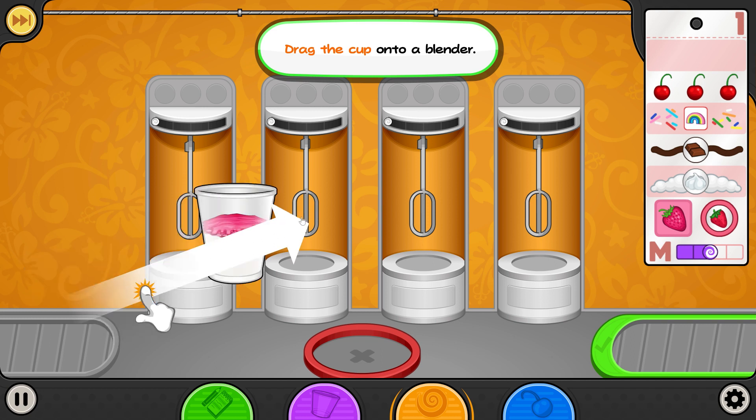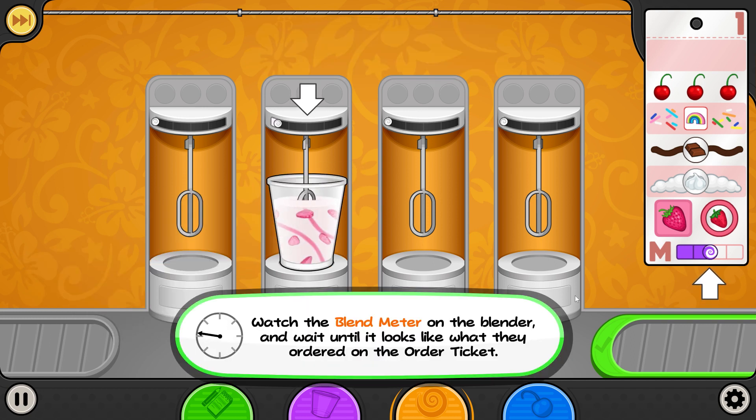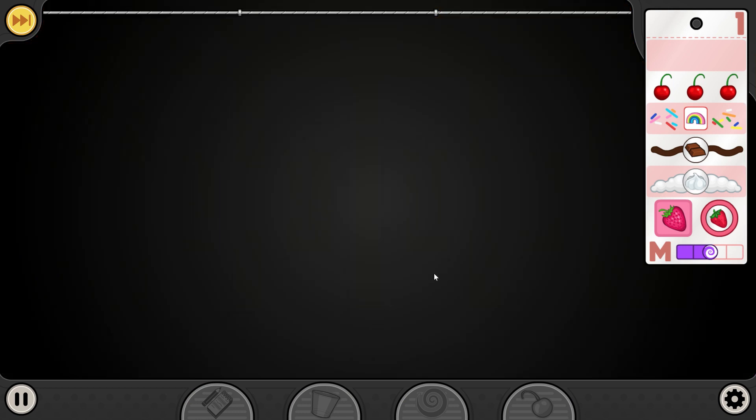Drag the cup into the blender. Watch the blend meter on the blender and wait until it looks like what they ordered on the order ticket, which is medium. The sundae is blended enough. Drag it onto the rack.